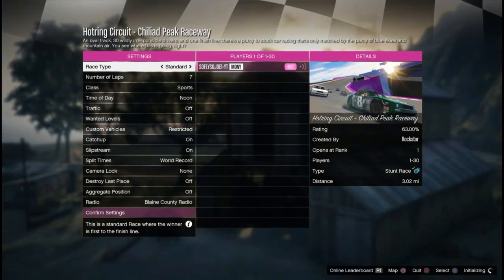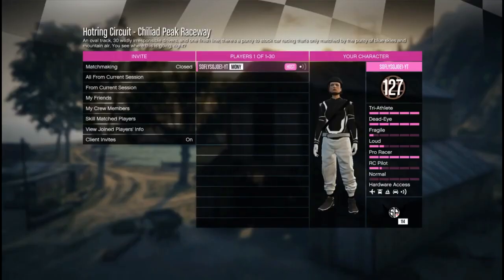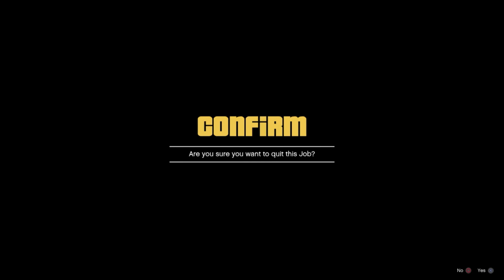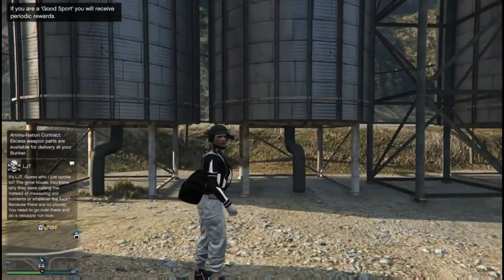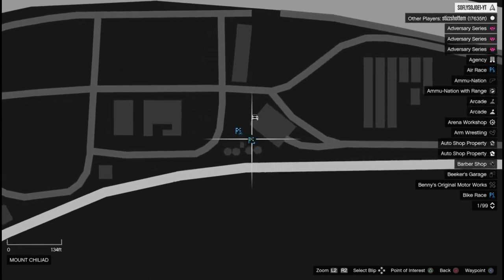Wait until it loads all the way up — you'll hear three booms. Go ahead and confirm the settings, hit play, and start the job on your own. Then on the screen where you have your race car, go ahead and hit circle to back out and hit X to confirm. You'll now have teleported.